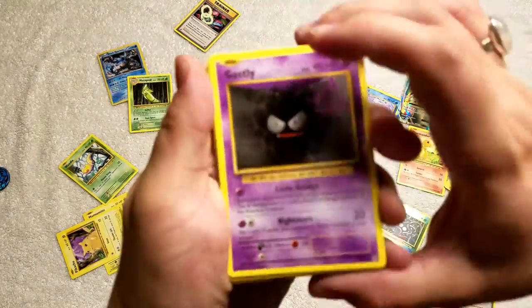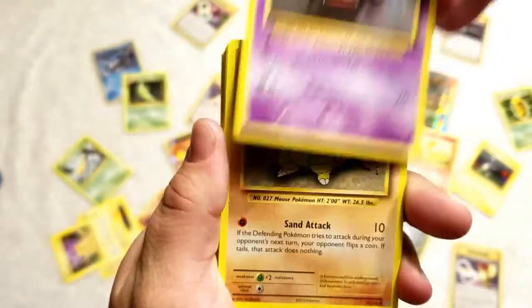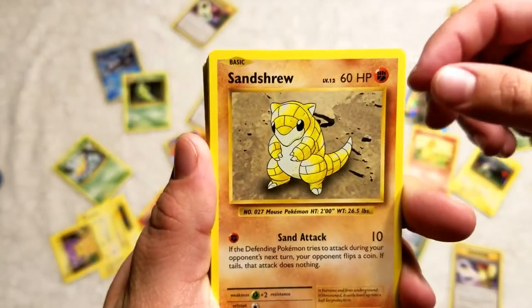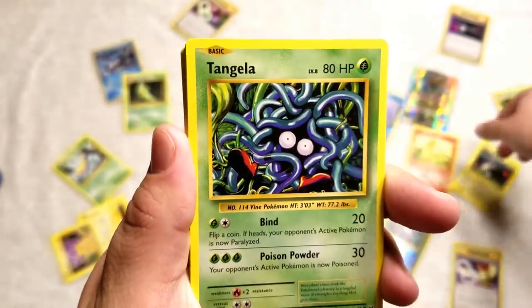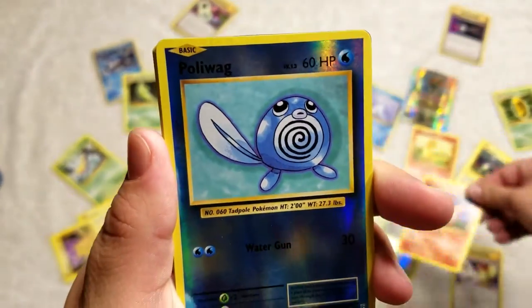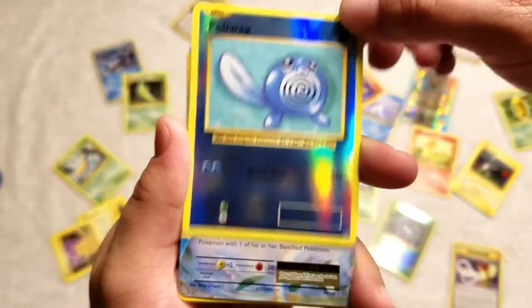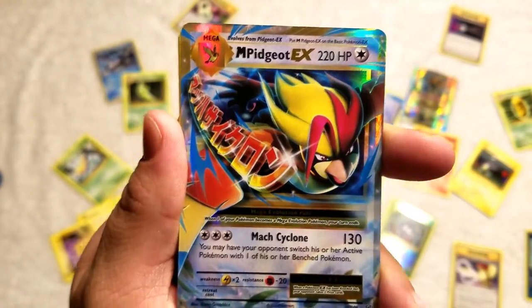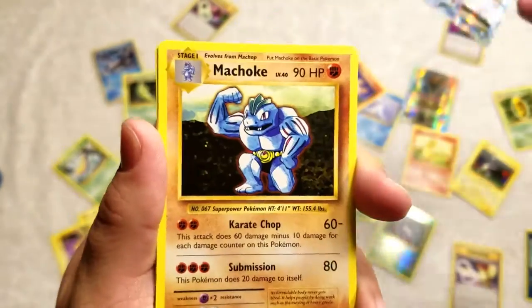So we start off with Gastly. Another Weedle — we got lots of those, and lots of these too. Ponyta — wow, it's like repeat cards. Shiny Poliwag — that's a good one! And a Pidgeot EX — hey, two EX cards, that's not bad! That's really good for this pack.